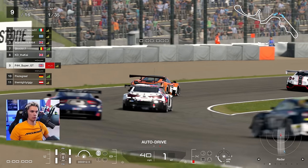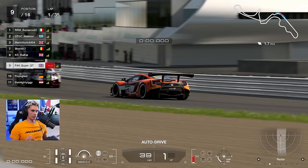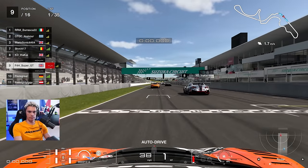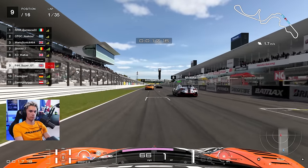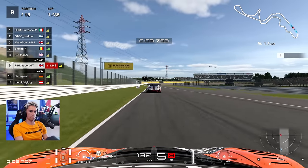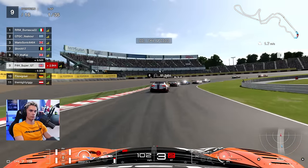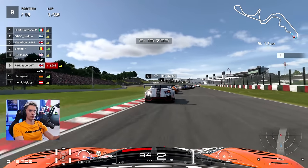9th on the grid — it could definitely be better, but for my first proper qualifying in that session it's not too bad. It's a long race, 35 laps — we're looking at an hour and 20. This is going to be about consistency and judging the rain if and when it arrives. I can tell you this was a very iconic race in terms of Gran Turismo 7. When Polyphony get it dead right with the weather and the race length, it's amazing how good a race you can have.